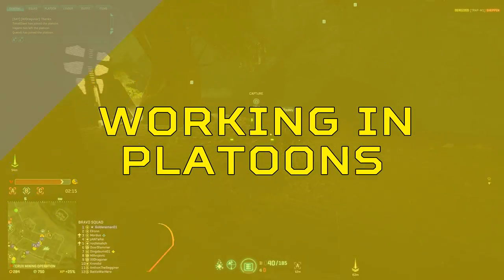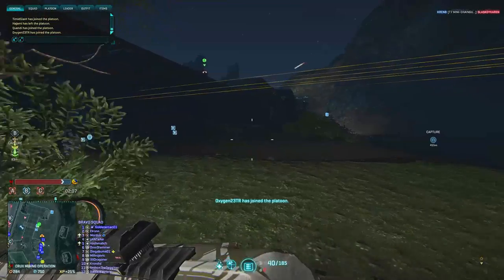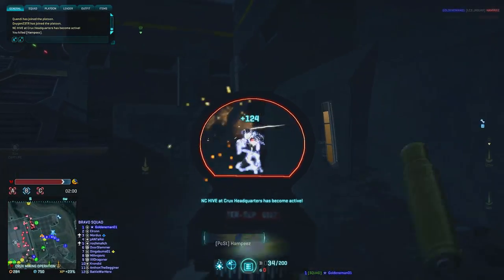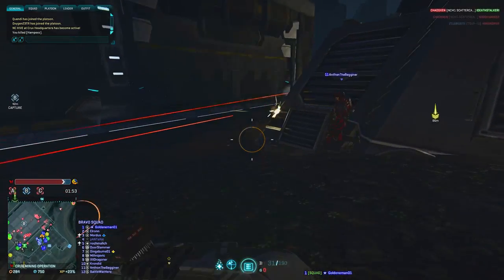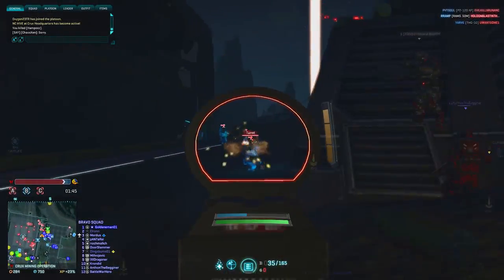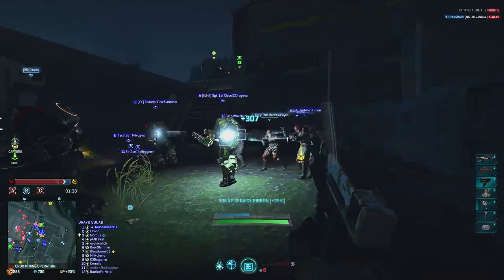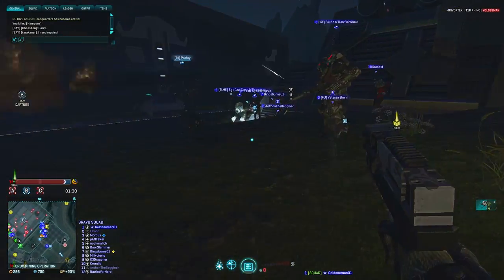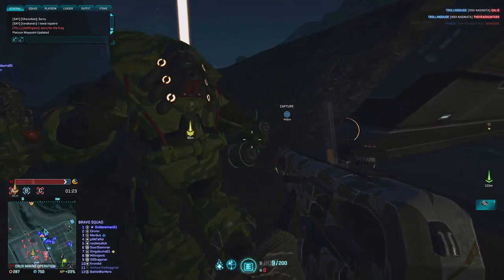Sometimes a full squad of 12 isn't enough to complete a task, as you may find yourself being overrun time and time again. This is why working in a platoon can be helpful. Finding public platoons can be hard, so I recommend joining an outfit that can provide organised public or outfit-only platoons where you can be given the chance to squad lead. Here you'll be able to coordinate with other squad leaders to make sure you reach the common goal set by the platoon leader. If you're about to make a move to a different location, let your platoon leader know before you do so. Don't be afraid to directly communicate with other squad leaders — for example, if you've been given the task to capture a point in the powerhouse, let the platoon know that Alpha Squad will hold the kitchen. This will cause other squad leaders to call out what positions they'll be holding, avoiding too much of the platoon holding one part of the building whilst other parts are undefended.